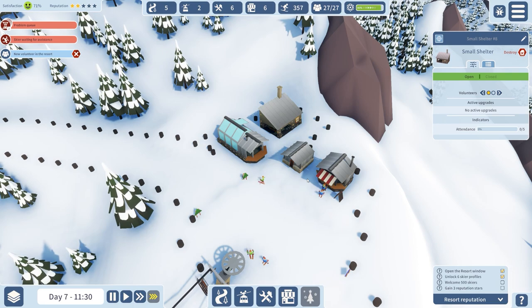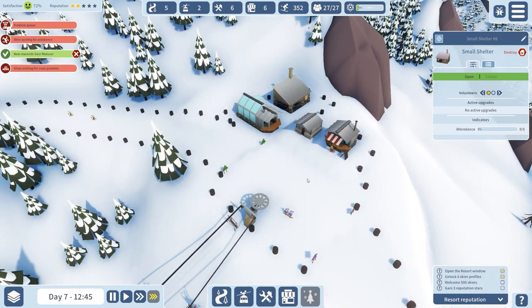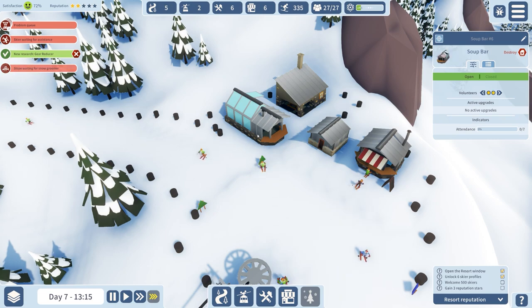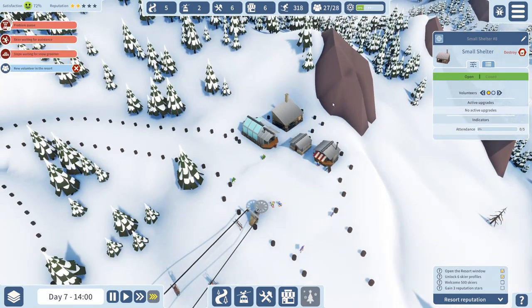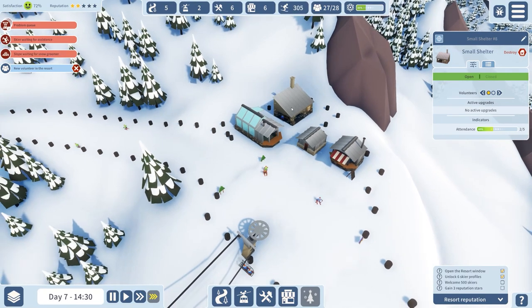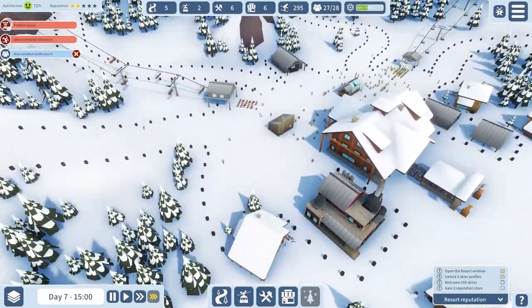I don't expect as many people to use the shelter up top since they're coming up here to use the slopes — but let's see. People are certainly using the soup bar. There we go — people are starting to use the shelter. It's getting used, that's all I really care about at this stage.